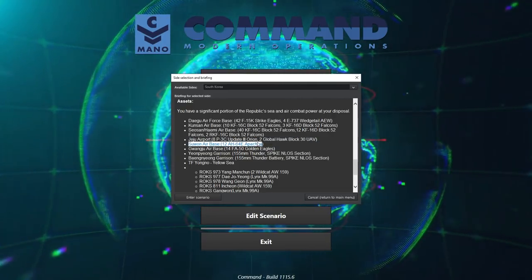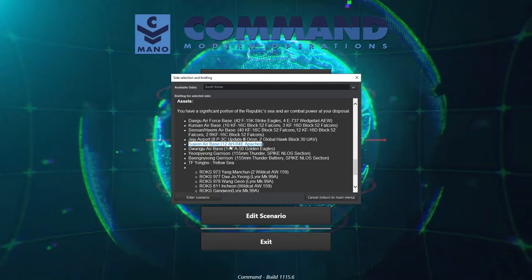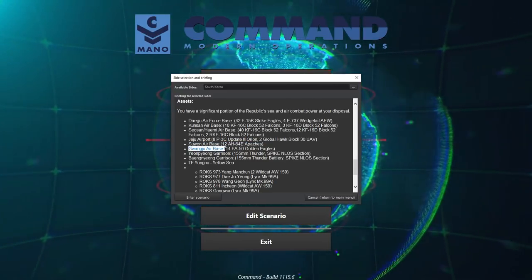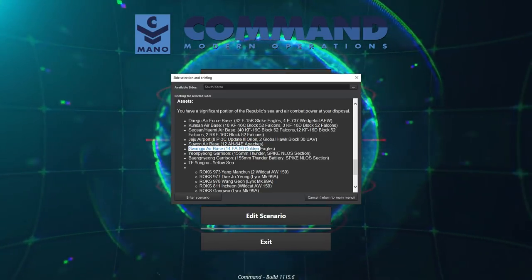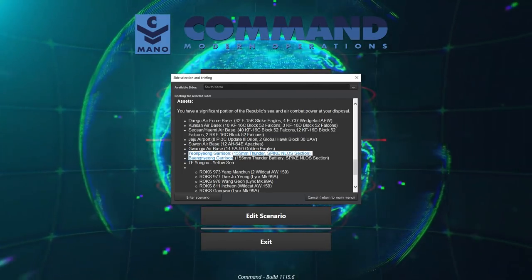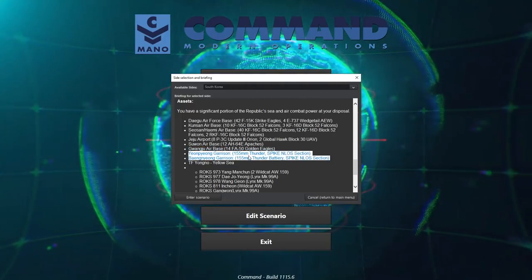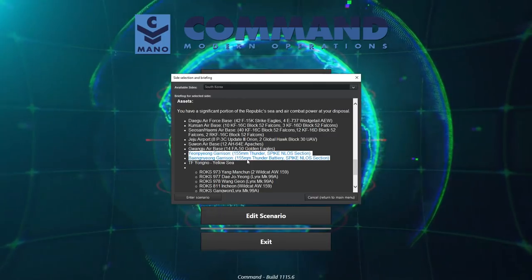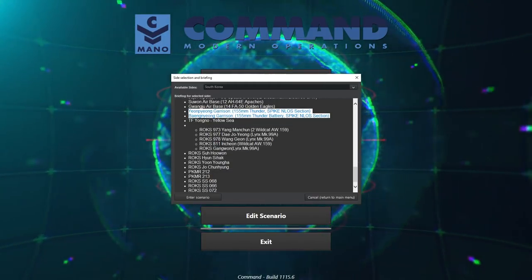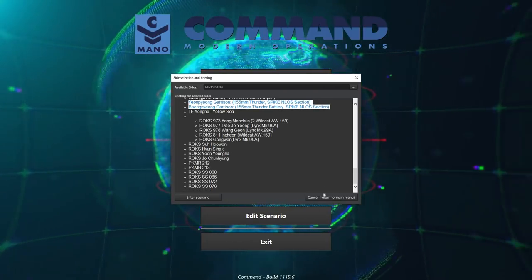We have quite a few forces. Essentially we have 42 F-15K Strike Eagles and 4 E-737 Wedge Hill Airborne Early Warning Radars based out of Daeju Air Base. Kunsan Air Base has some F-16s. Sensun Hamai Air Base also has F-16s. Jeju Air Base has P-3C Orions and Global Hawk UAVs. We've got 12 AH-64E Apaches at Swanson Air Base — those could be useful knocking out enemy artillery. We have 14 FA-50 Golden Eagles, some naval frigates, and submarines operating off the North Korean coast.